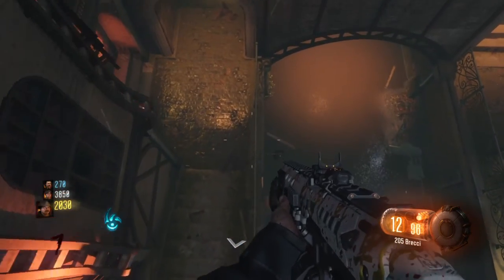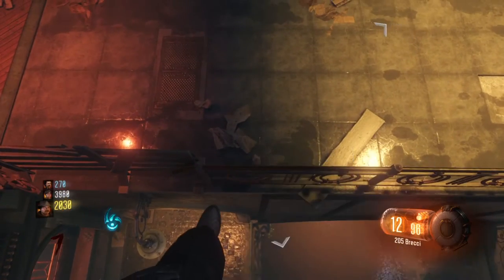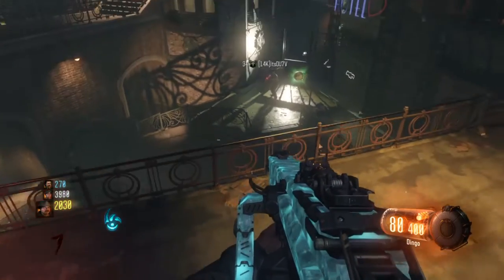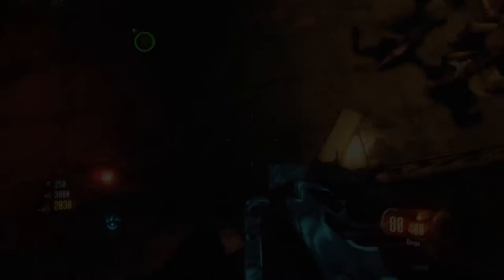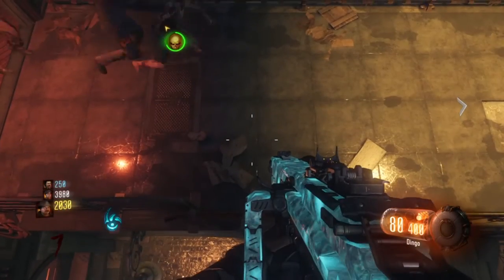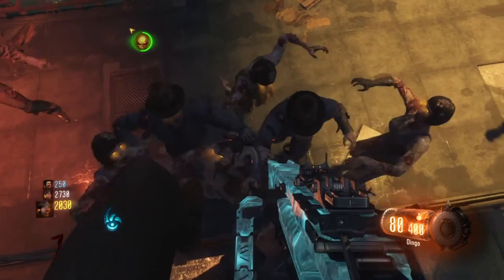It almost fell off because of the lag. Then just keep edging yourself forward until you get to this bridge right here. And then from here, all the zombies are going to pile up in front of you. Just make sure you're standing on top of the railing — if not, the zombies are just going to get confused and go for your teammates.